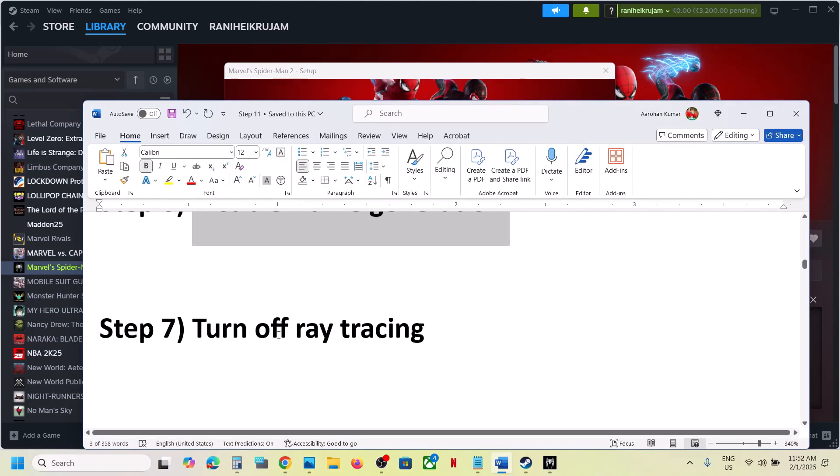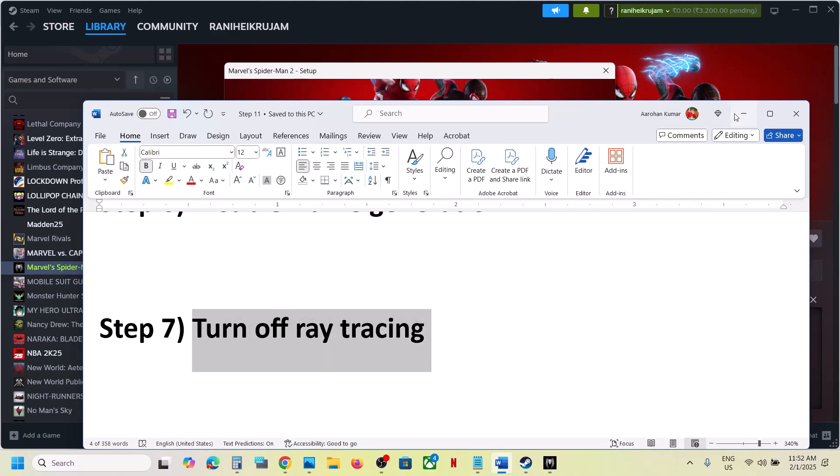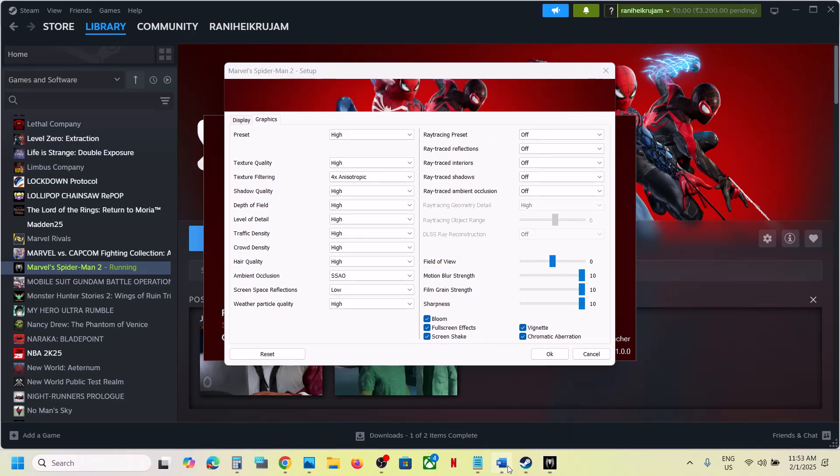If that does not work, turn off ray tracing — this has worked for many players, so it might work for you. Go to Graphics, select Off for the ray tracing preset, set it to Off, click OK, and then launch the game.